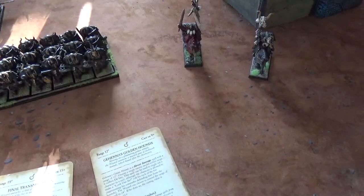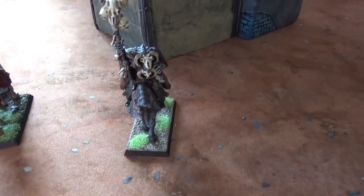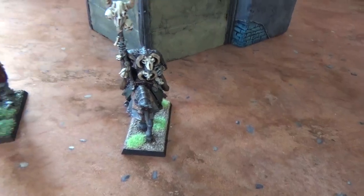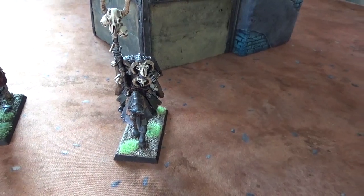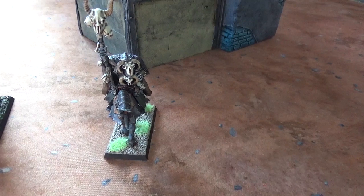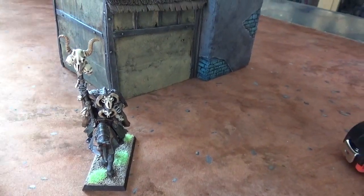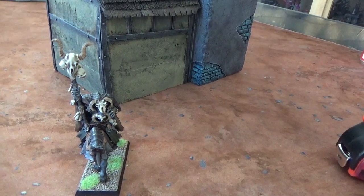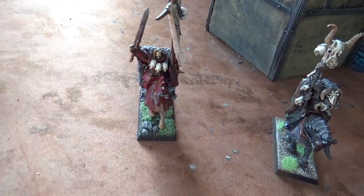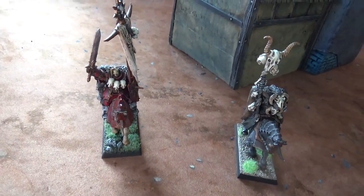I'll be fielding my Warriors of Chaos, led by a level 4 Chaos Sorcerer Lord. He has the Mark of Tzeentch, Chaos Familiar, Charmed Shield, Earthing Rod, and Talisman of Preservation. Then I have my BSB, an Exalted Hero with Dawnstone, Dragon Helm, and Other Trickster Shards.